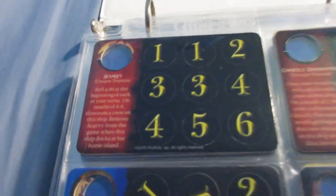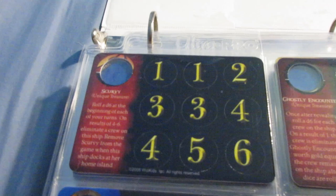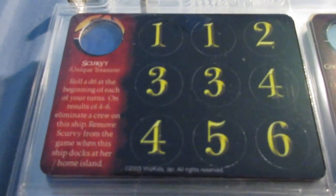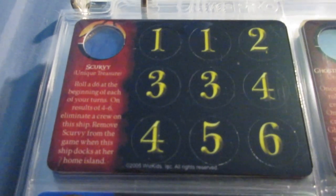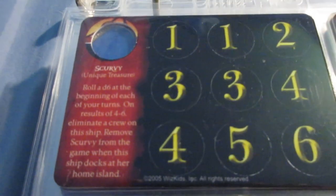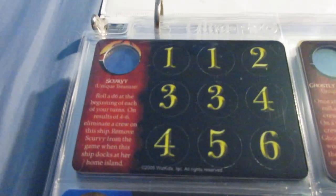I'm going to go over them pretty quick because a lot of these I don't have a lot of experience with, or they're kind of just basic. So Scurvy — this one can eliminate crew, but you remove it when the ship docks at your home island. It's not likely to be too effective against most gold runners because you're not going to carry much crew. You still have to roll a four to six to eliminate a crew. You just want to avoid it with a hybrid with lots of crew aboard.